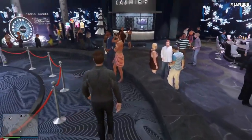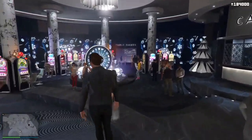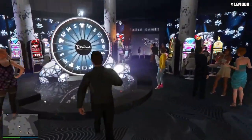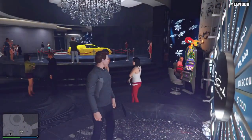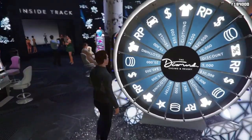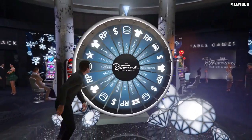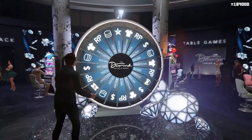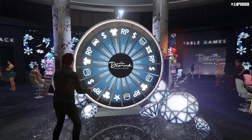Welcome back to another video. Today we're gonna try something a little bit different when we do the weekly update — we're just gonna try doing this from reverse. Looks like we got the Adder as the podium vehicle this week. Let's spin the lucky wheel and see what we get. Okay, we're not gonna win it.